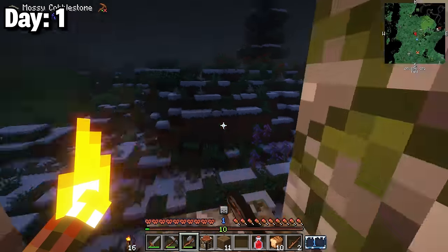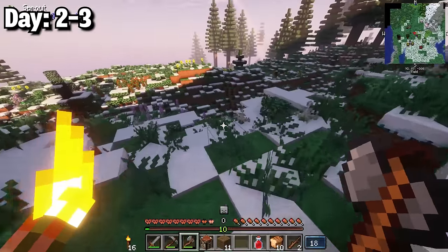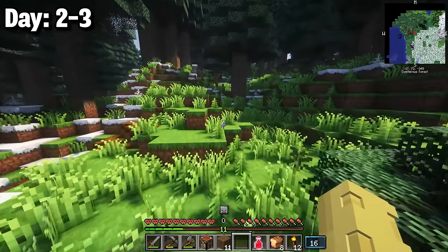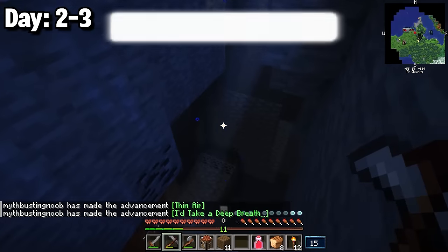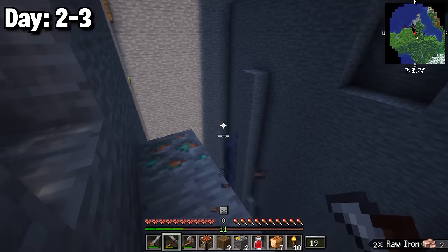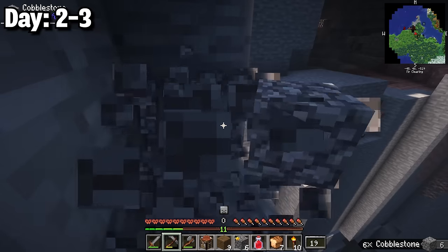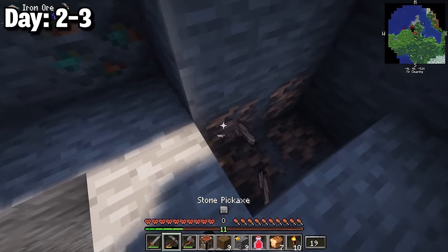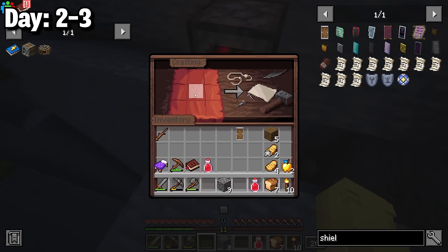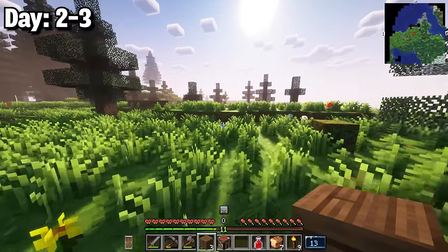I decided to go to sleep rather than tempt fate. The next morning I went out to find a cave but was attacked by a weird mob and had to escape, grabbing tons more coal while dodging some bears. I dug down under sea level looking for iron, found a couple of veins, and hit a jackpot deeper in the cave. I also found a respirator which helps with breathing underground.